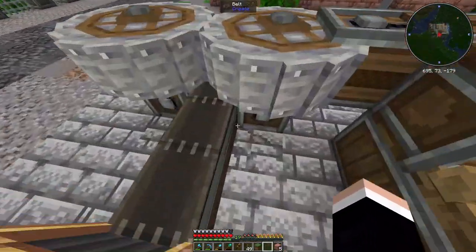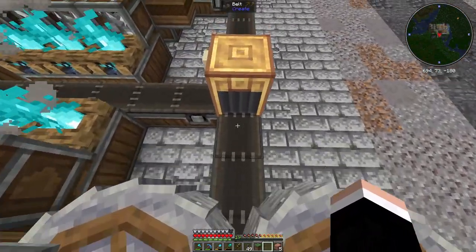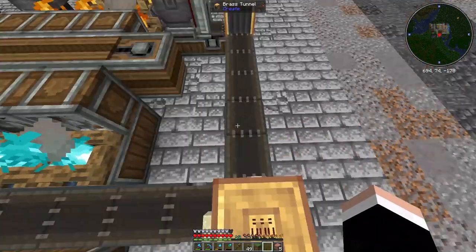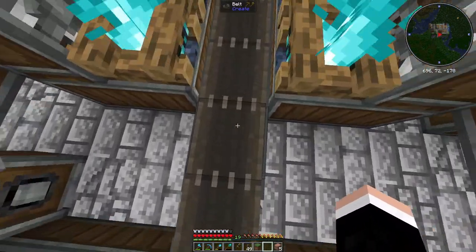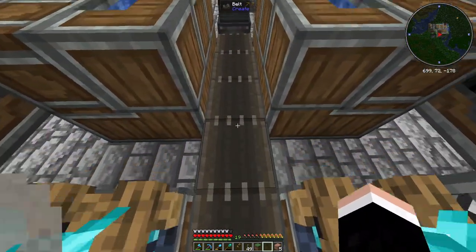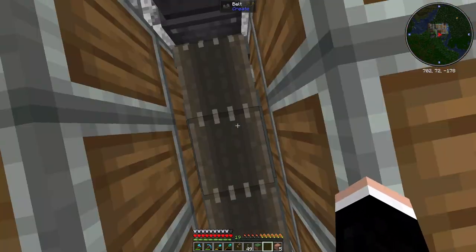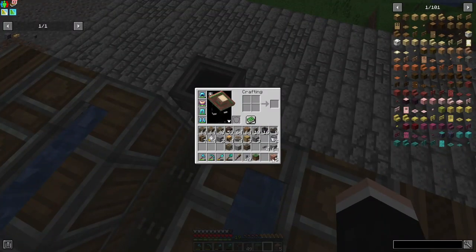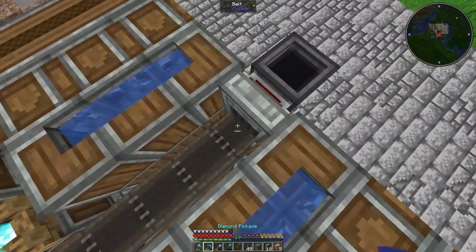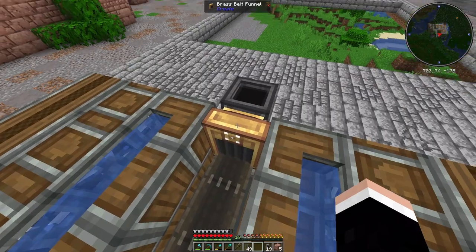Gravel comes through here, gets crushed by these crushing wheels, and then goes to this first belt that separates the sand, the flint, and the clay. The sand ends up here on this belt, gets solidified, then goes to this part where it gets washed, turns into gold and quartz, and goes to this belt with an underside funnel right there.